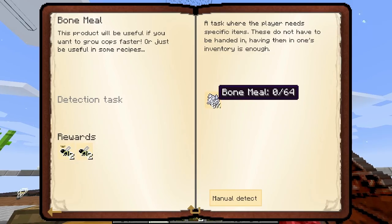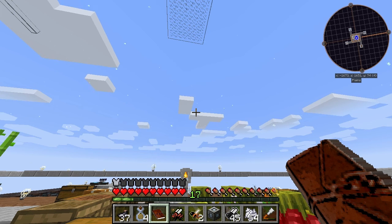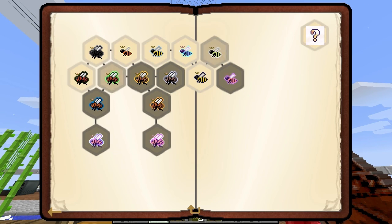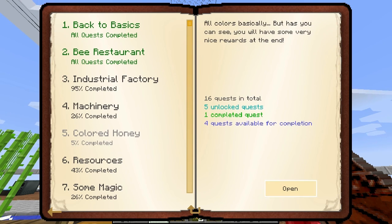Okie dokie. Bone meal - I currently have 54, so I'll very quickly be able to achieve that. This one will be done pretty soon as well. A lot of these bees we're going to unlock are going to be ones I've already done anyway. Colored honey - I want to work more on this. Red is complete, white, blue and yellow are not.